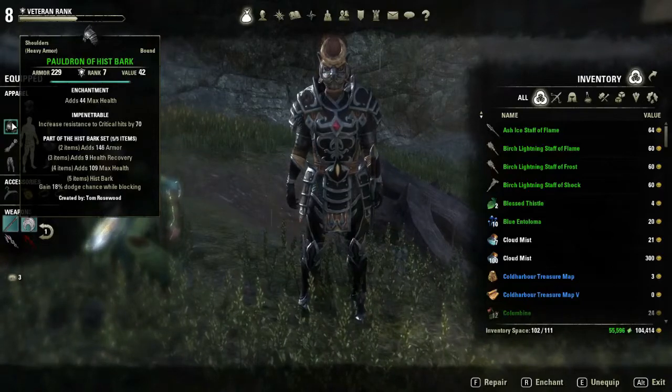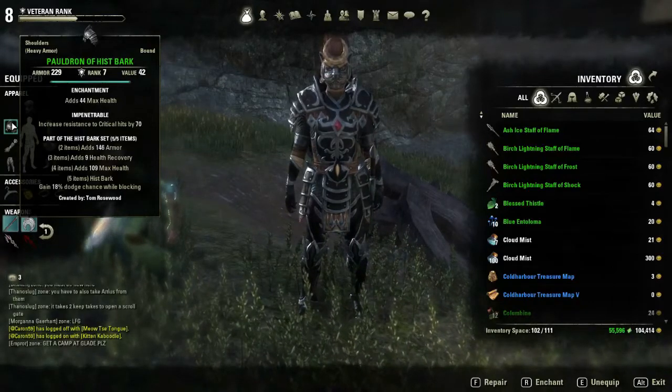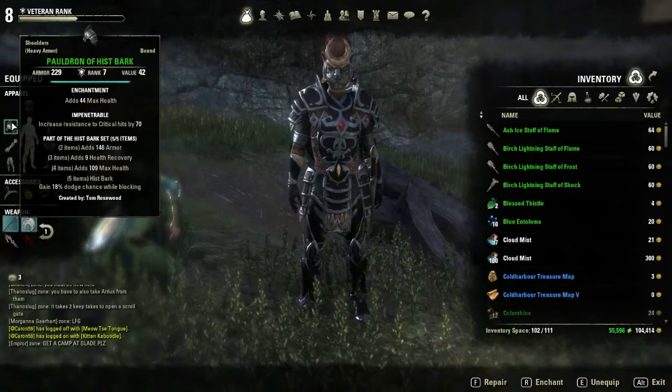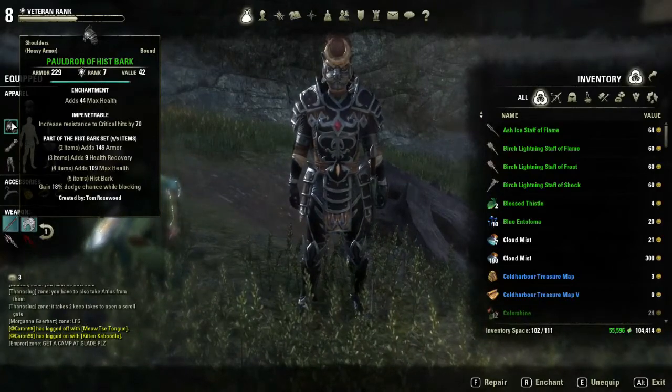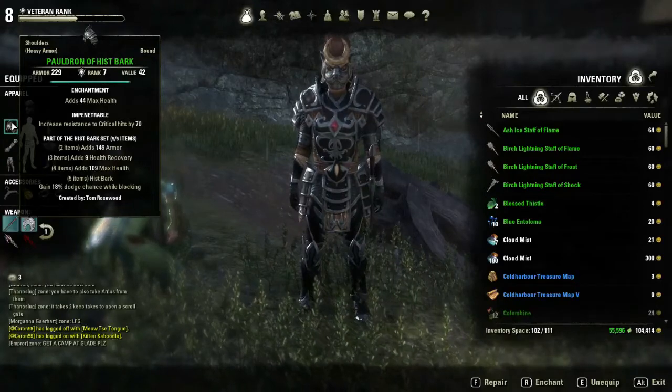The 18% dodge chance is great. It's nearly a 20% chance to not burn stamina and not take any damage from attacks.